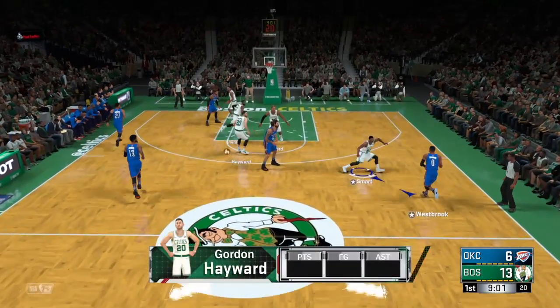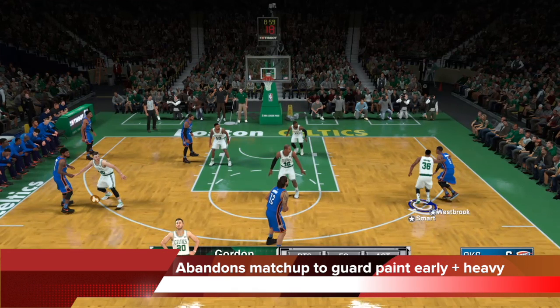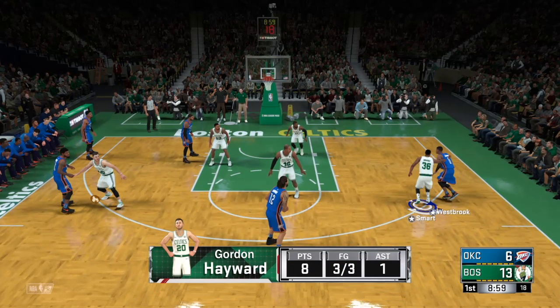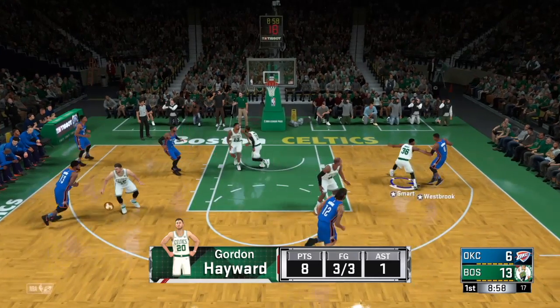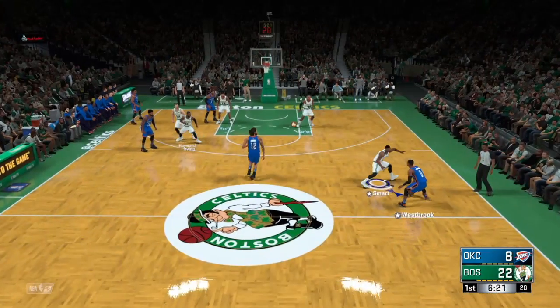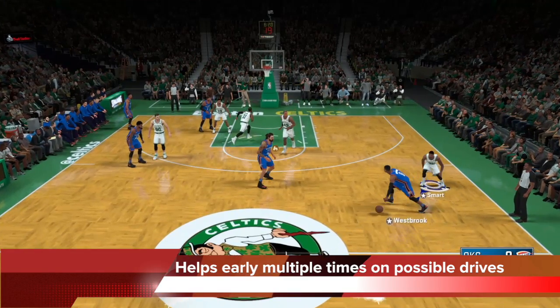You can see right here, Kyrie is the one that's supposed to be guarding Roberson, and he has completely abandoned his matchup. Roberson is all the way in the left corner over there, and if you put this on leave him, what's going to happen is Kyrie, his defender, is going to leave him very early and guard the paint heavily, because Westbrook looks like he's about to get a drive. Kyrie will retreat back to Roberson, but he will be away from him most of the time. You can see it again here — Kyrie is all the way in the paint, Roberson once again is sitting in the left corner where he is no threat.